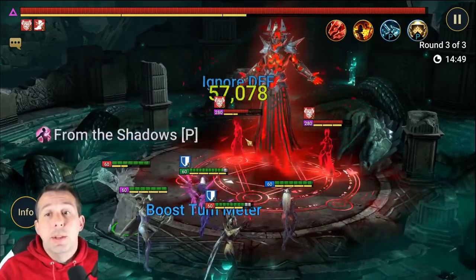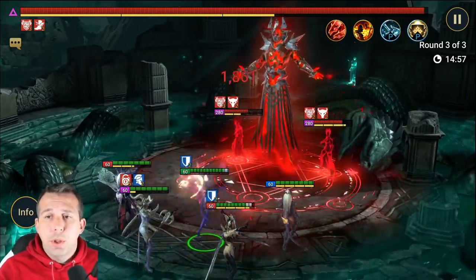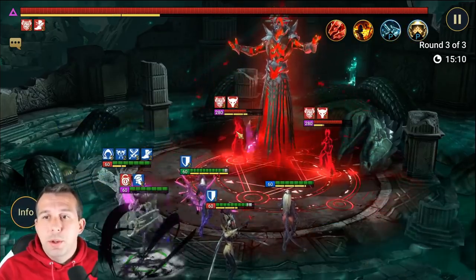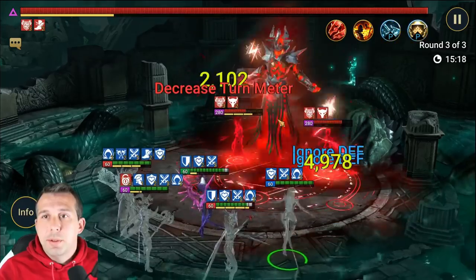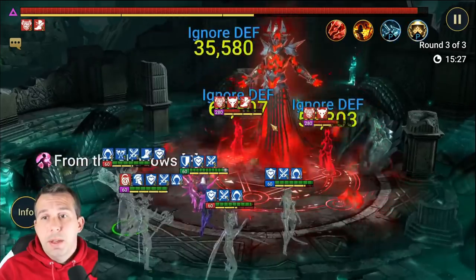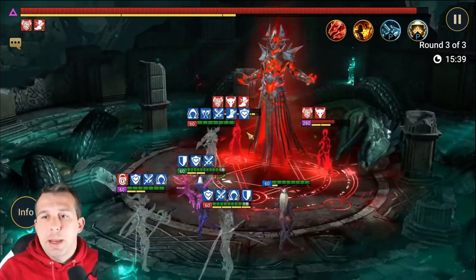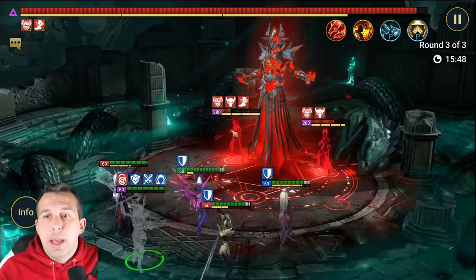I've got general heals and turn meter control going on, getting turn meter control on the boss whenever I can while putting damage into the ads. Once the ads go down I'm provoking them to stop them doing anything I don't want. Always crowd controlling, always turn meter controlling if you've got champions that can do it. If not, you've got to take the bullet on the damage. Take these ads down as quickly as you can, keep block debuffs up as much as possible. This is probably the easiest one to get an auto farm on.